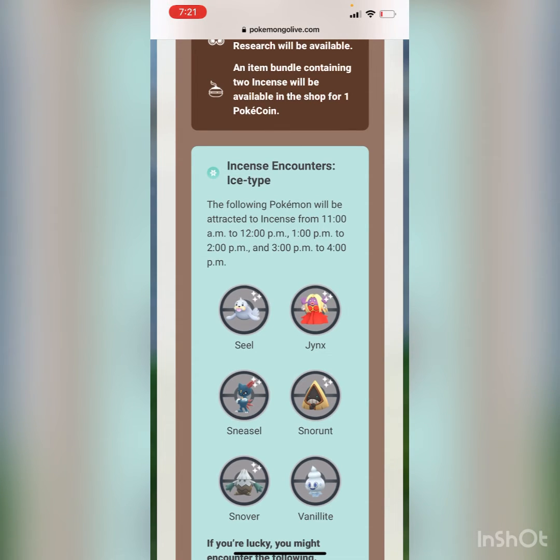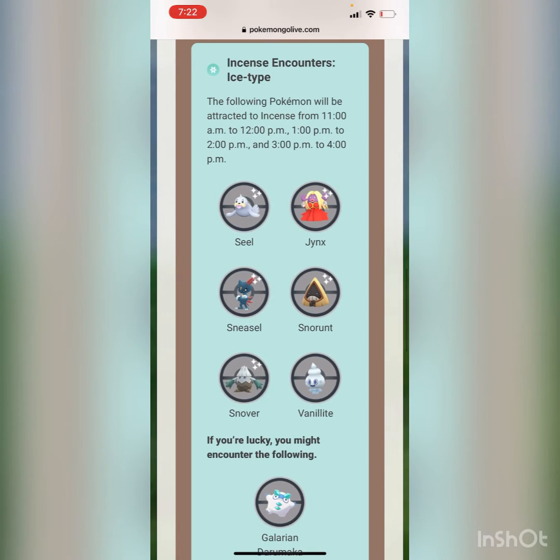From 11 to 12, 1 to 2, and 3 to 4, you'll be able to find Seel, Jynx, Sneasel, Snorunt, Snover, and Vanillite, and if you're lucky you might find Galarian Darumaka. All of these can be shiny, except for Vanillite and Galarian Darumaka.